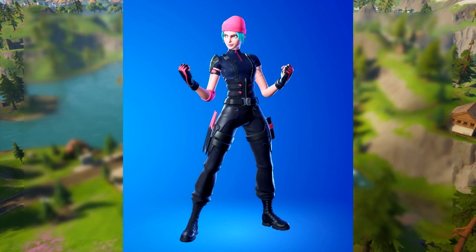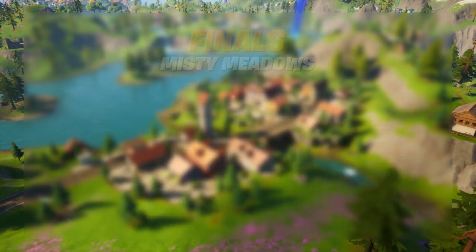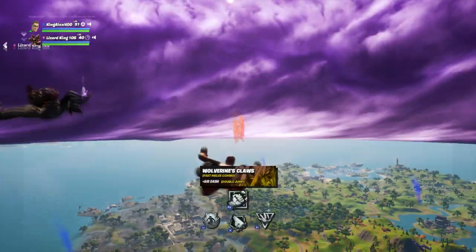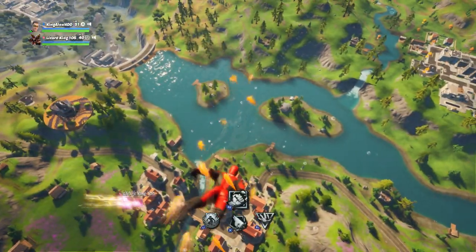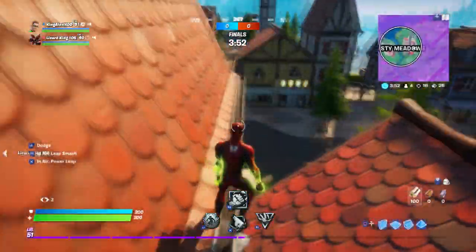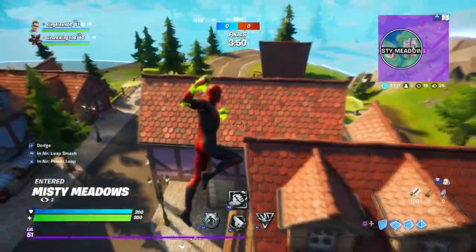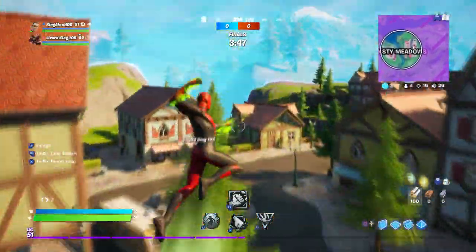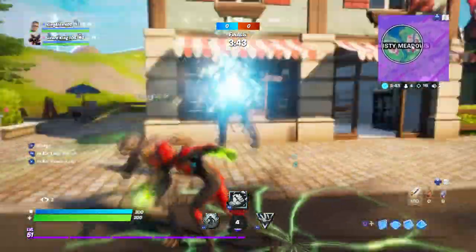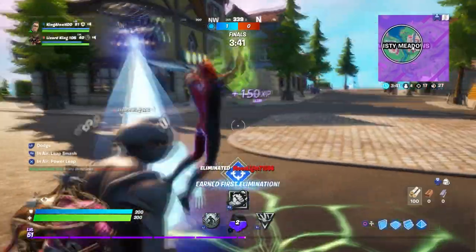You get to get these skins once you get the Nintendo Switch console — you get all those skins, including the pickaxe and gliders. These are exclusive for the Nintendo Switch. I heard they're gonna basically have it on the item shop, but I'm not 100% sure. I think you need to have the Nintendo Switch console just to get these skins right here.